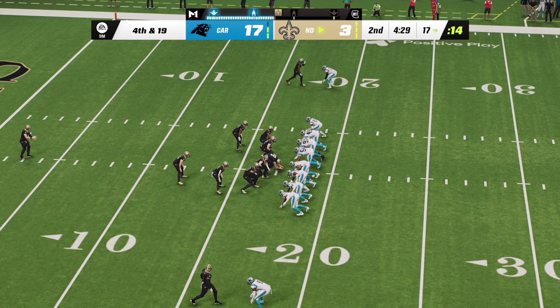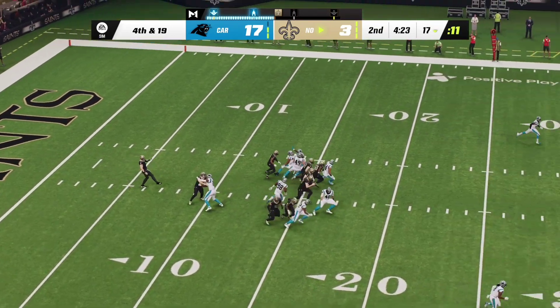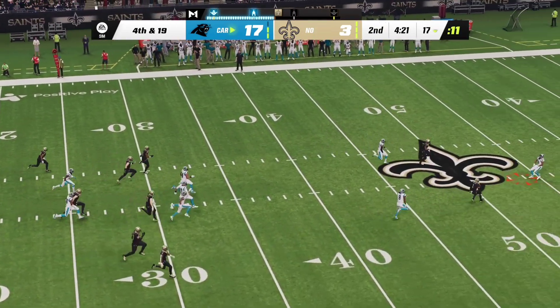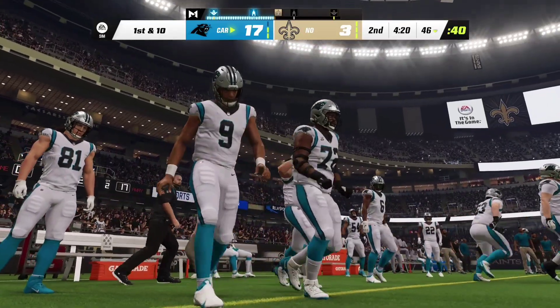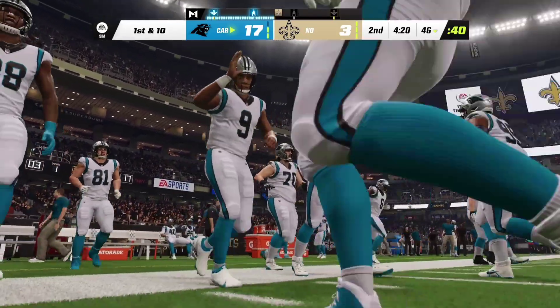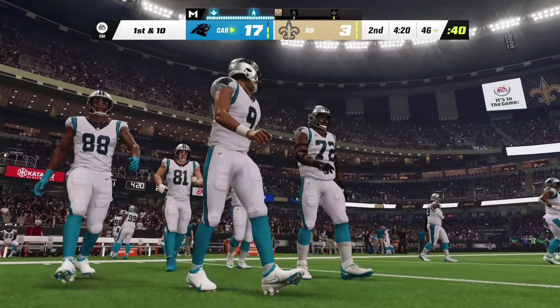Here comes the Saints punter, standing just outside his own goal line. Now a fair catch called for and made right on the 45-yard line — that'll be called a 33-yard punt with no return. The Panthers will take over, first and ten.